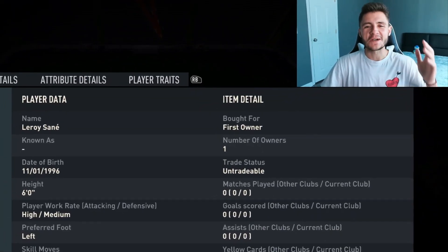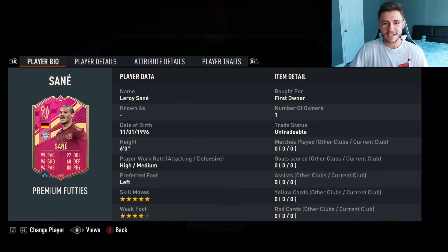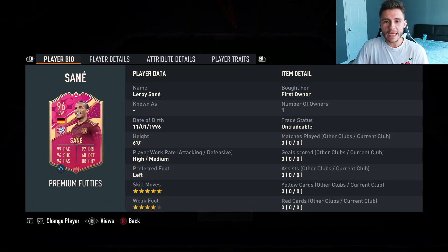YouTube, what's going on man, it's your boy Bubba and welcome back to another FIFA 23 player review on the channel. I hope you guys are having an incredible day. In today's video we're going to check out a new player whose Team of the Season card was ridiculously good in FIFA 23. He now has a footies card and he goes by the name of Leroy Sané.